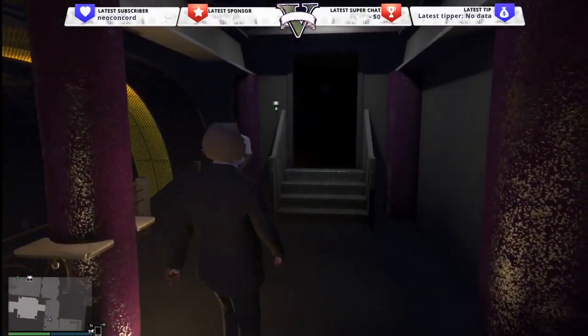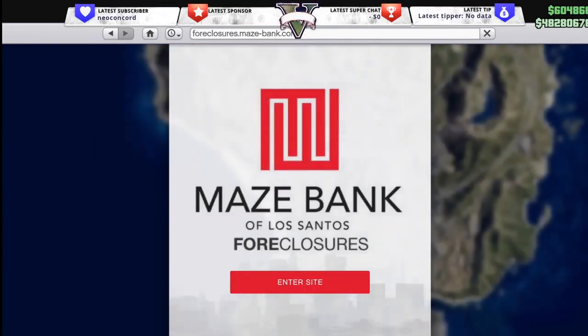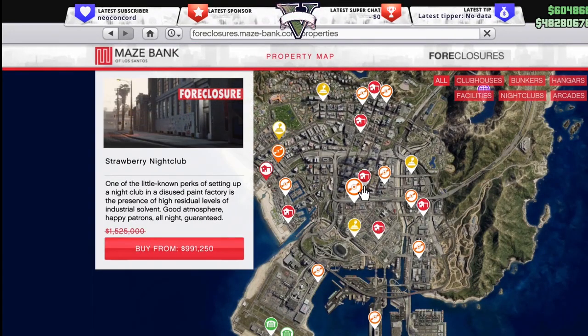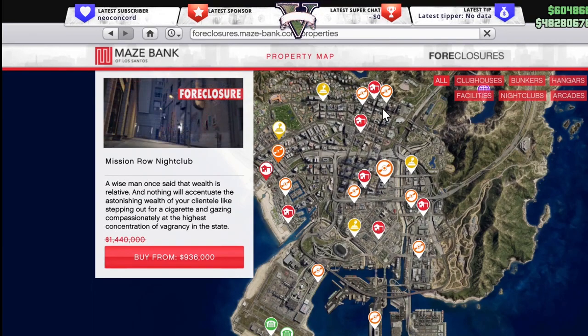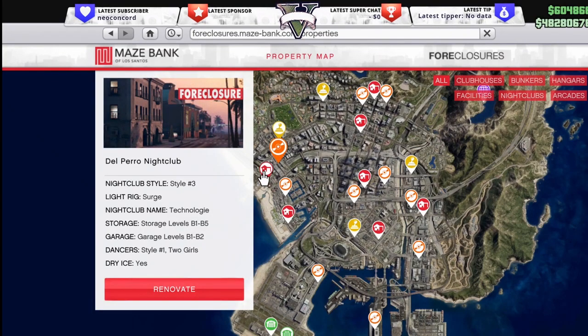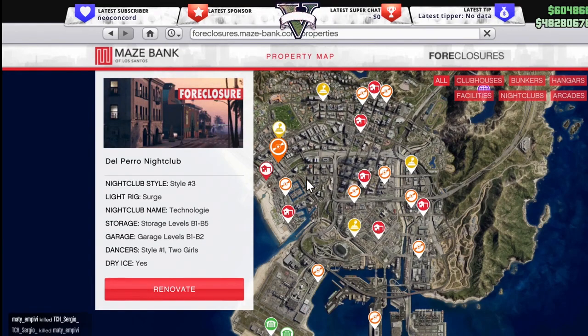How it works is you open up your phone, go to Money and Services, go to Maze Bank Foreclosures — it's the disc icon. I'm clicking through different locations; different locations will be different prices. I bought this one personally because my motorcycle club and my arcade are right here, so everything is relatively close to each other.